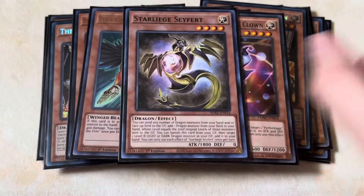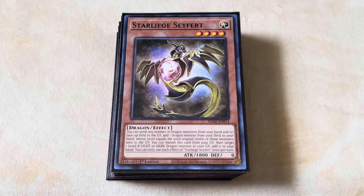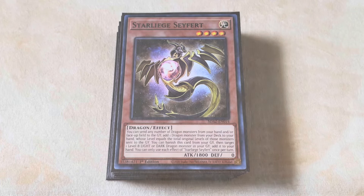For the final monster, just one Star Leech Seifert. I don't really like putting too much focus on Star Leech Seifert, which is why I only play one. Ideally you want to be normal summoning Raiden instead of summoning this, but it does have its uses — for example, you can send itself and add Dragonling. It really shines when it's in the graveyard though, because it's able to add back either your Lubelions or your Punishment Dragons, which allows you to just continue comboing off. With that, that's the monster lineup, and now we can move on to the Spell and Trap portion.